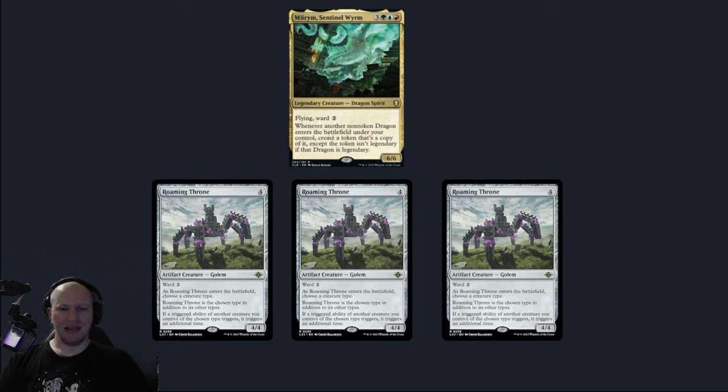Then Mirim is also going to proc an additional time because of the Roaming Throne that's out here, thus creating three Roaming Thrones for us. So we're going to have Mirim here, and then we've got three Roaming Thrones out on the field.